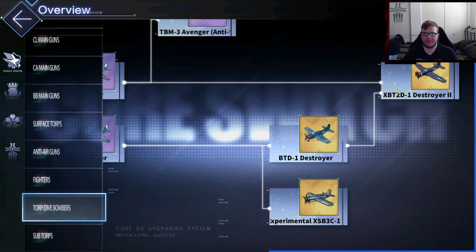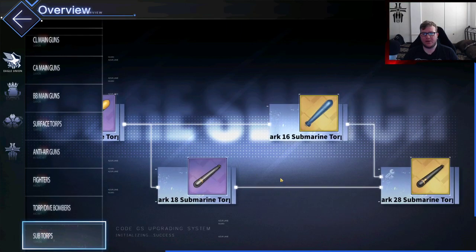Maybe build one of the XPT2 Destroyers — it's an upgrade over the BTD and pretty solid overall compared to the BT Destroyer. As far as sub-torps, none of these are really worth it. The Mark 28 is a meme — I wouldn't really build those sub-torps. We're going to move over to HMS.